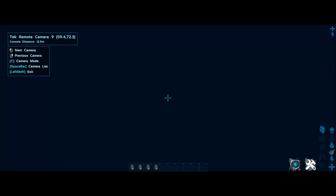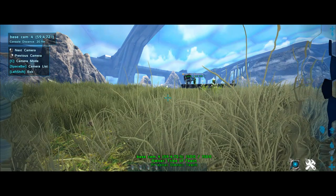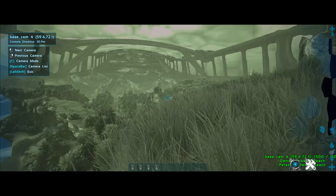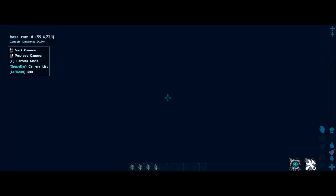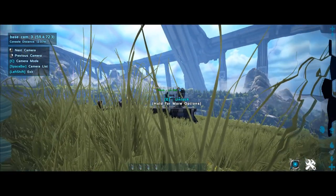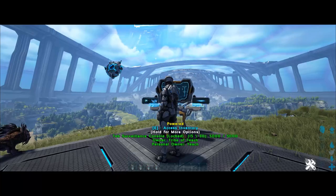You can switch between all the cameras that are linked to each individual station — it'll tell you how far away it is, and you can even rename them whatever you'd like. For example, I've got Base Cam 4 here. You can switch into a camera mode that highlights enemies and friendlies, switch to night mode, night mode plus the detection unit, or just have a regular view. You can hit spacebar to access the full camera list.